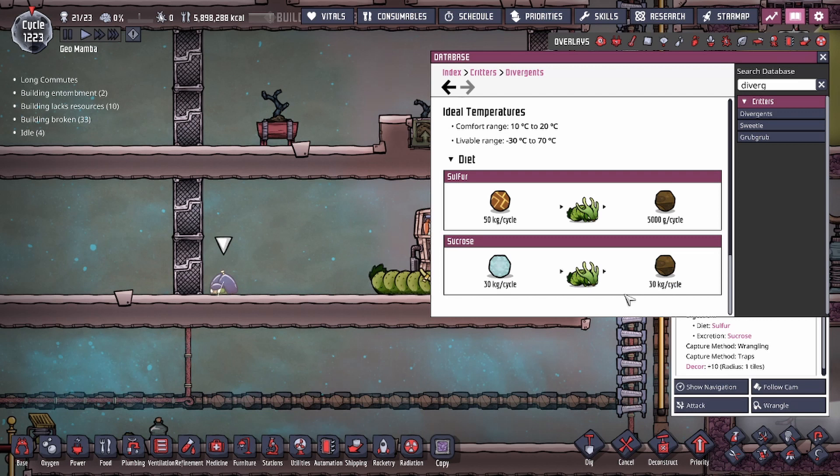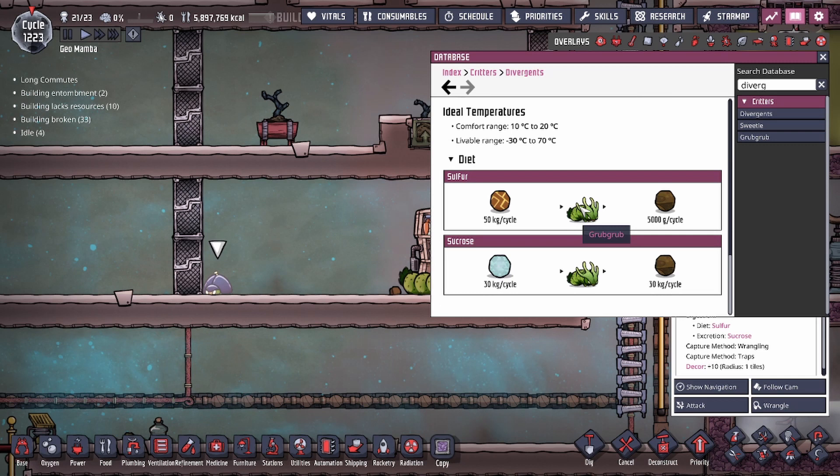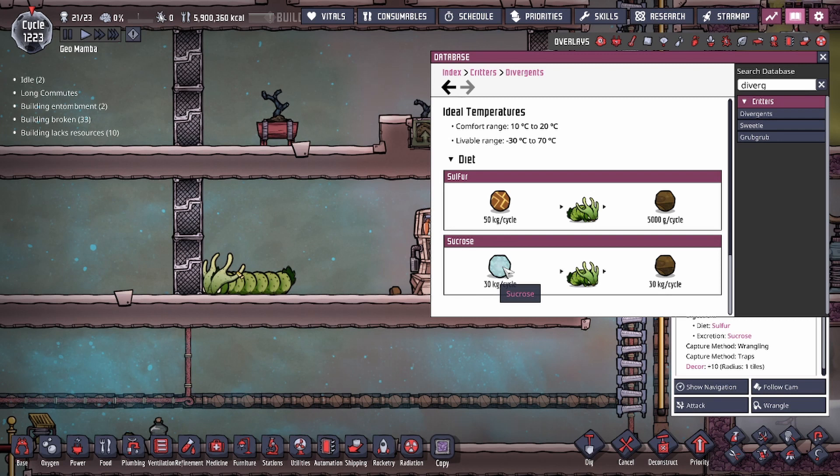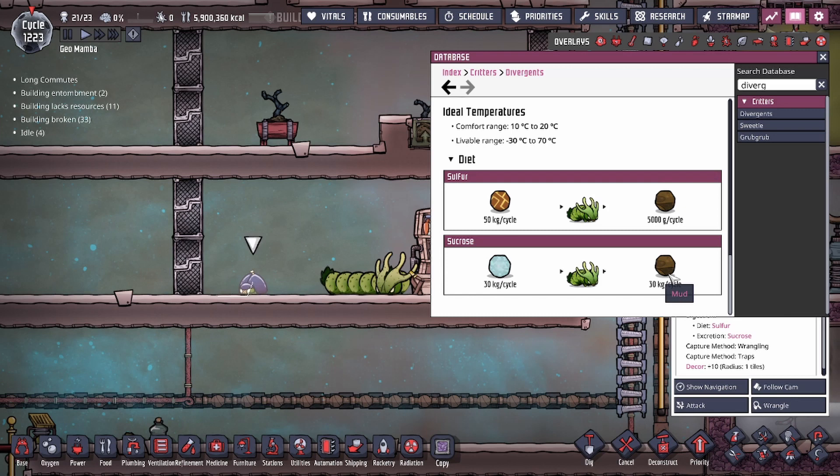Those are the rates at which you'll get the resources, and these are the only things either the sweetle or grub grub can consume. Sulfur is usually a byproduct of the sour gas boiling process or from a liquid sulfur geyser. Outside of feeding it to the grub grubs and the spindly grub fruit plant, there's not much use for sulfur. Along with sucrose — only used as a kitchen ingredient or for the rocket engine — converting to mud, which is effectively dirt and water, is a great option.